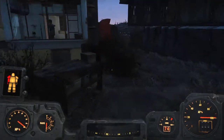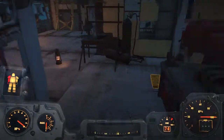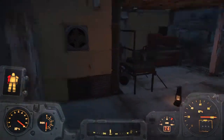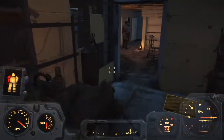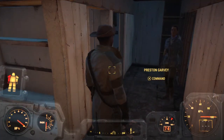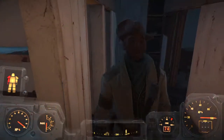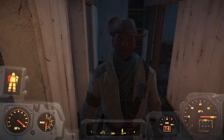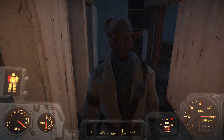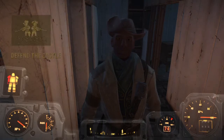20 settlements — damn. Good to see you again. Anything you need from the Minutemen? Makes me feel safer having the fellows around again. The Minutemen are always ready to help. I've got some bad news: the Institute has been scouting the castle. Looks like they're getting ready for a major attack. If they can knock out the castle, it could set us back to square one. We can't let that happen again. I've sent word for all available Minutemen to rally at the castle — we've got to win this one.